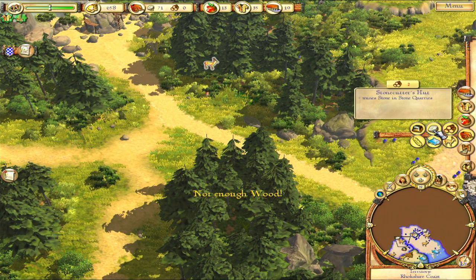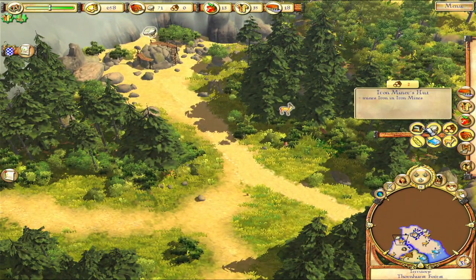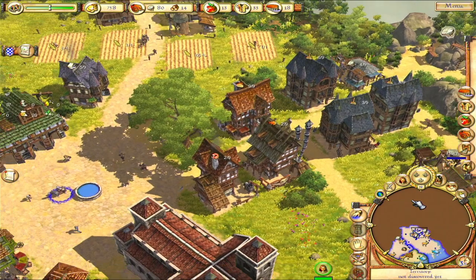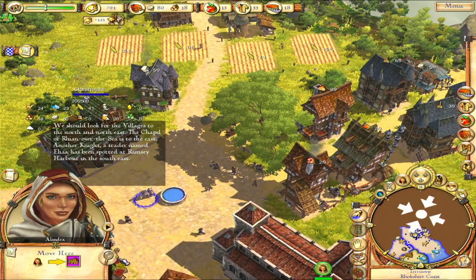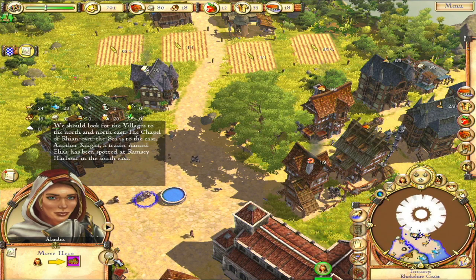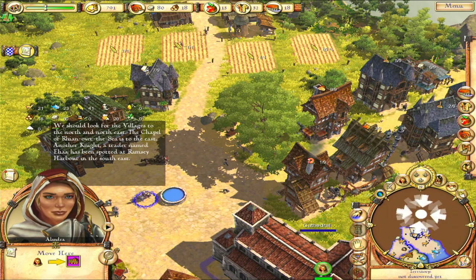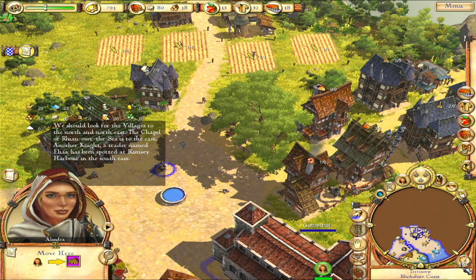We can also get some more stone if we wanted to - I think stone is possibly going to be helpful to grab. Let's also do what Alandra wants us to do now, so let's go over to this village. If we press the magnifying glass icon when we can't actually see what it's marking, it'll put a marker with arrows pointing to it on our map so we can actually see where it is. Which is also quite helpful to know - if you don't know what you're doing for a quest, just press the magnifying glass.